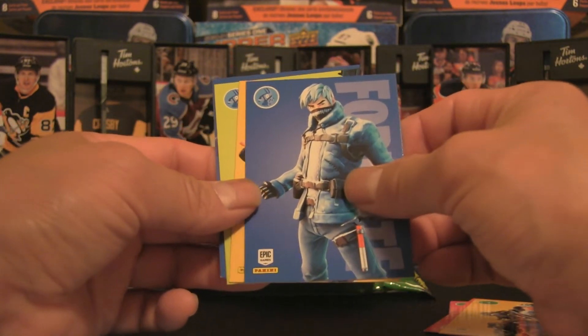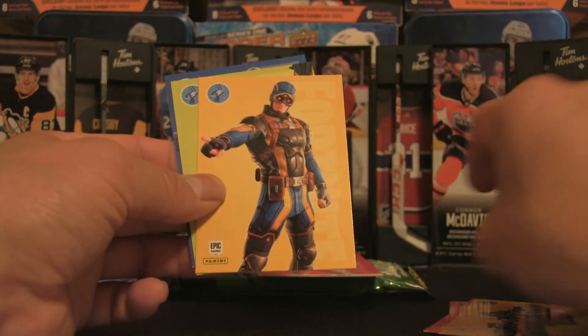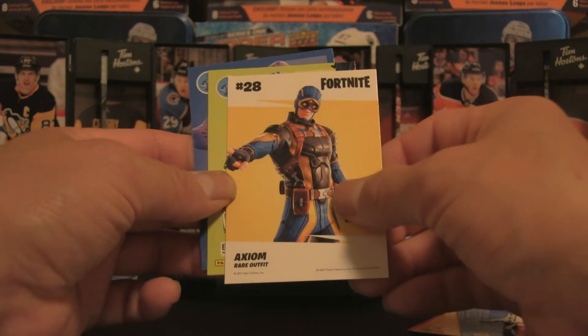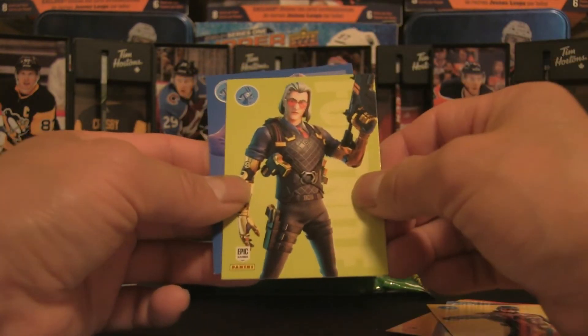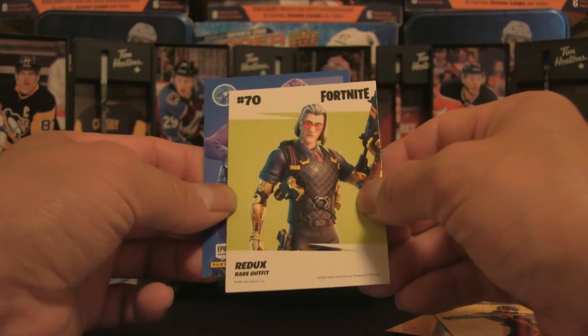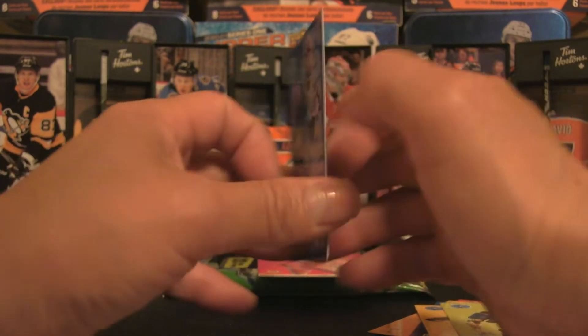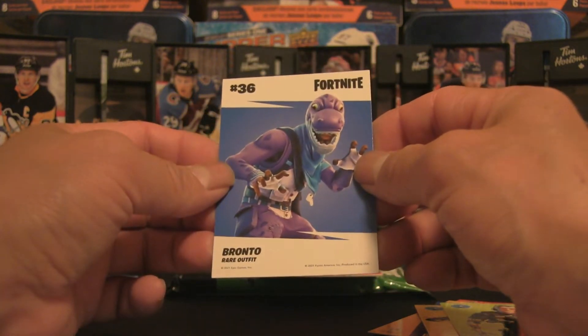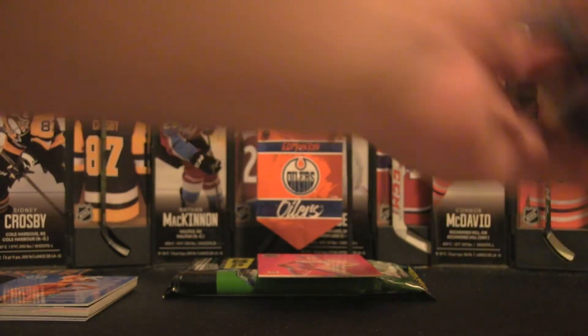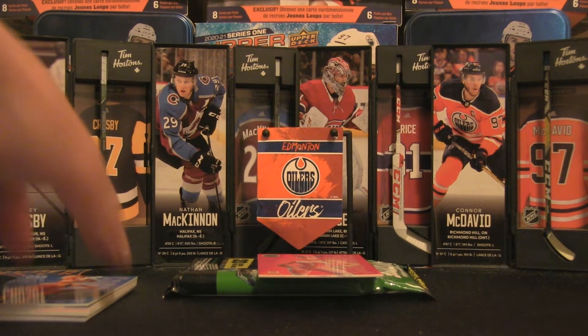We've got some sort of ice character — Snow Patroller — very close to what I guessed. Carrying on, we've got Axiom, a rare outfit, which definitely goes up in terms of tiers. We've got a Redux — hopefully that's the right way to say the name — and that looks like a shark for some reason, but that is Bronto. Interesting card and nonetheless in character. We'll put those off to the side.